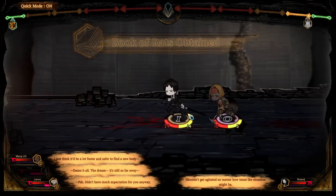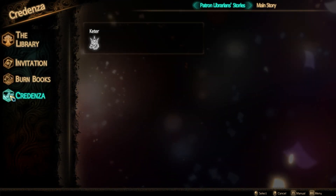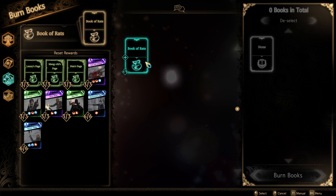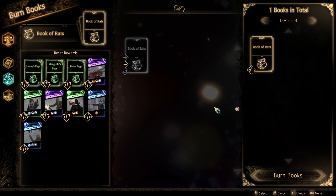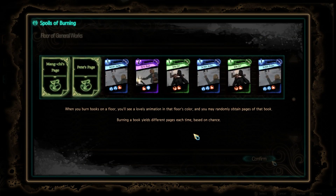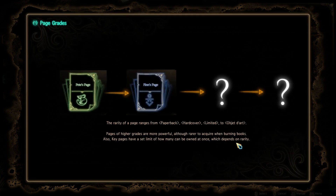Where things get interesting is what happens after combat. Once you win a stage you'll gain books based on the characters that you fought, and then you'll burn those books to access their pages — those are the rewards you see on the left-hand side. Each book has a fixed number of rewards you can get, so eventually once you burn enough copies you'll be able to get all those rewards, which come in the form of new combat pages and different types of pages.